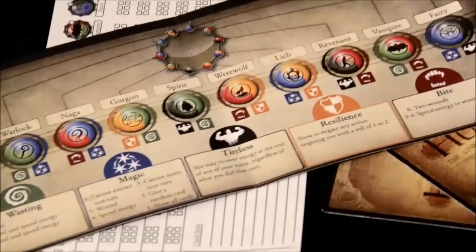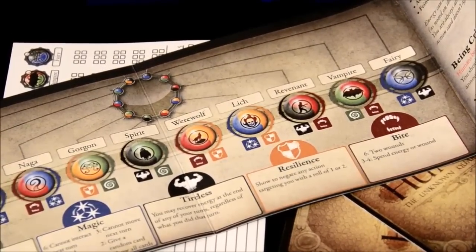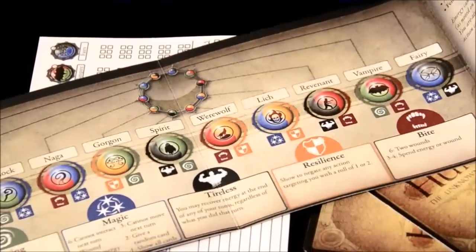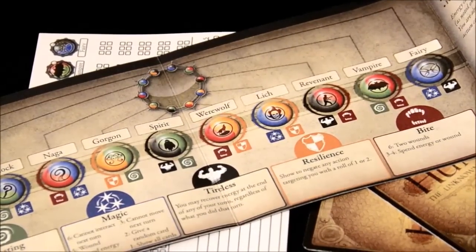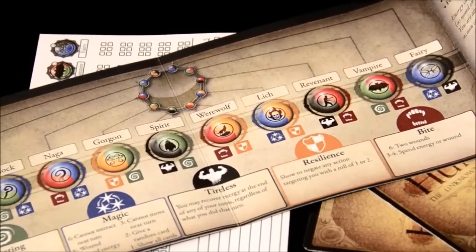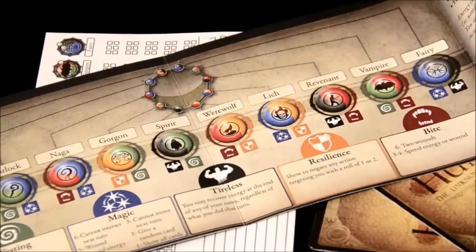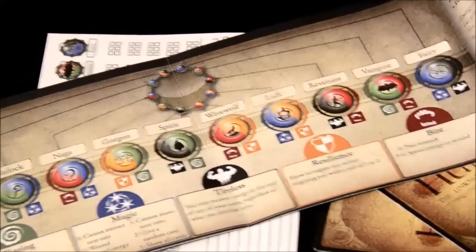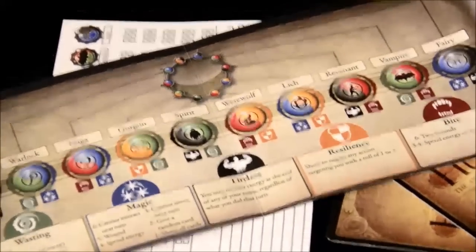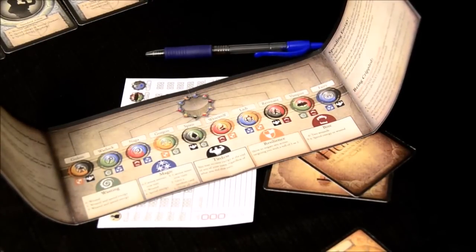It's important that both the monster and the hunters know this, because the items used to wound the monster only work against certain monster types. Since the other players don't know which monster cards were dealt out or who the monster even is, they need to deduce not only who the monster is, but which type of monster they are, so they can figure out which weapons will be effective against them.